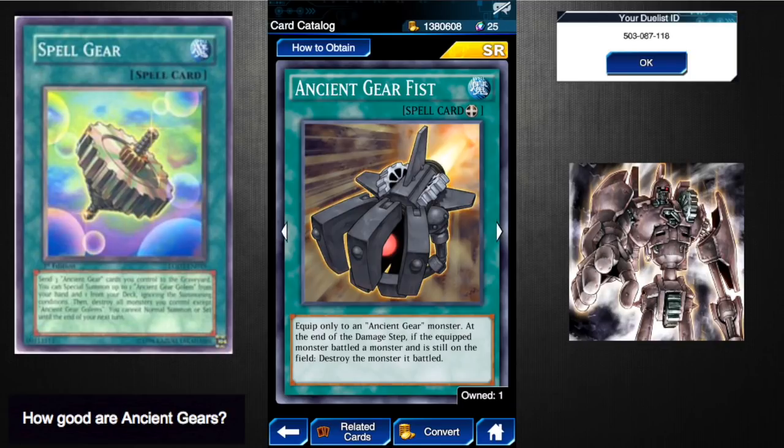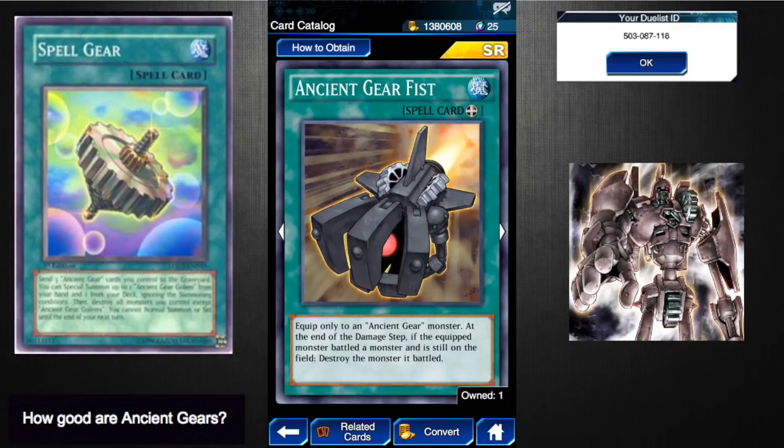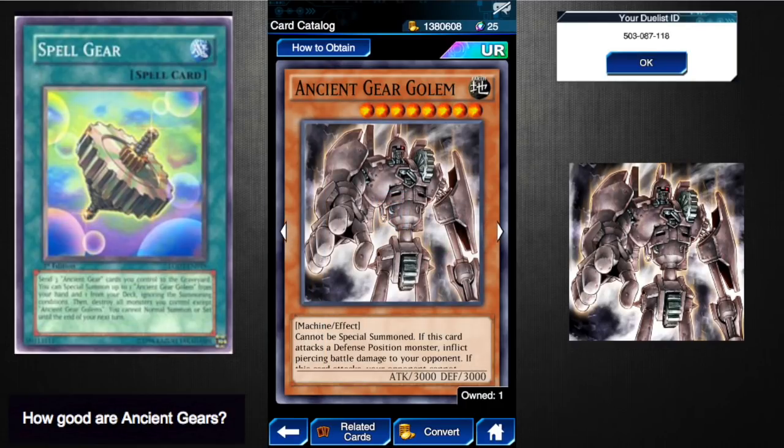Ancient Gear Fist is an equip card — equip this only to an Ancient Gear monster. At end of the damage step, if the equipped monster battled a monster and is still on the field, destroy the monster it battled. If you equip it to your slower monsters like Ancient Gear Knight, Soldier, or Engineer, and get your opponent's monsters into defense position, you attack and blow them up. It's also Spell Gear fodder. However, it wastes a back row slot and doesn't boost attack at all. I give it a two to two-and-a-half.